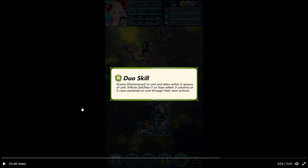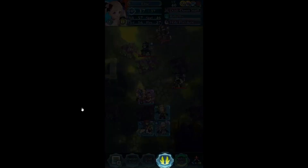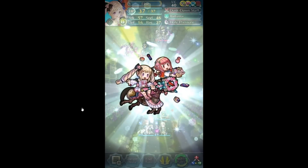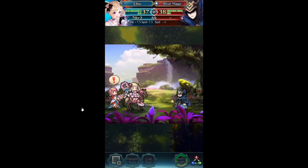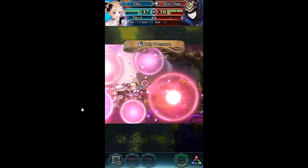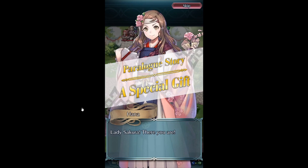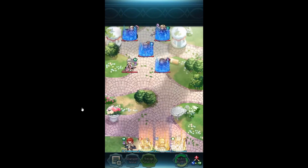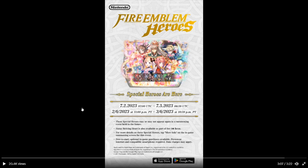So the duo skill grants bonuses to unit and allies within two spaces and inflicts defense, resistance, and other debuffs on foes within range. Elise and Sakura is the duo chemistry unit, so the runner goes to Judas basically. Hana is the four-star unit. This is going to be the first banner with the focus charge mechanic — so if you get three non-featured units and then another five-star afterwards, it's guaranteed featured.